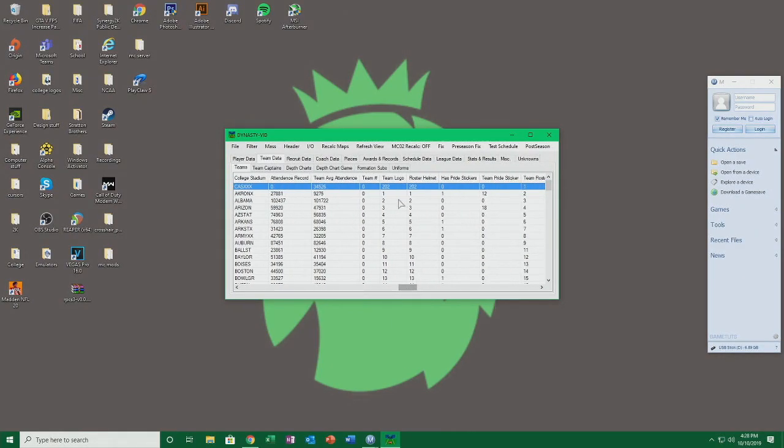This is where it gets a little more complicated. This is your team logo — and I think this applies to the logo on your helmet as well. You'd think if you change this to like '3' you'd be able to use Alabama's logo on your helmet, but I've found that isn't the case, at least from the testing I've done. If someone figures out how to do it, that'd be great. You can change the team logo — so if I put '3' it would be Alabama's logo — but I'm going to leave it.